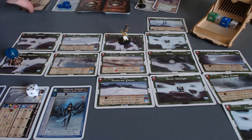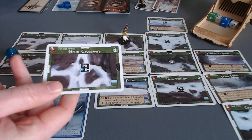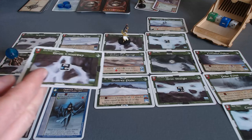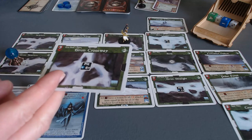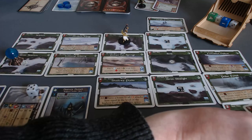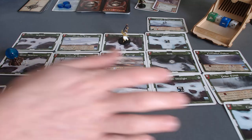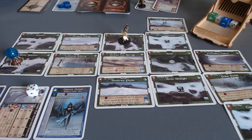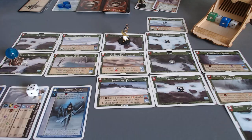This is the beginning of my turn. At the beginning of the turn, you draw a map card and place it somewhere on the map. This is a Grim Crossway — a place I don't really anticipate having to go. So I'm going to put it way over here off to the side of the board, because there's no reason to go there.